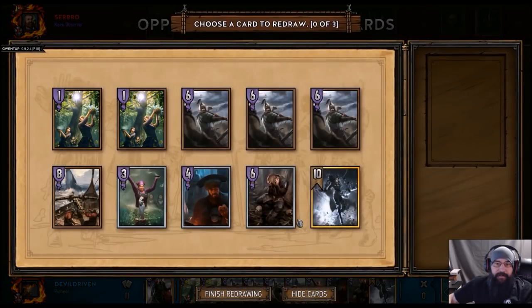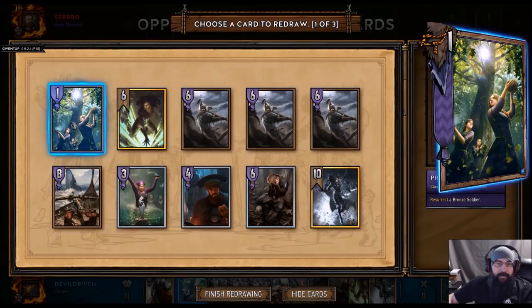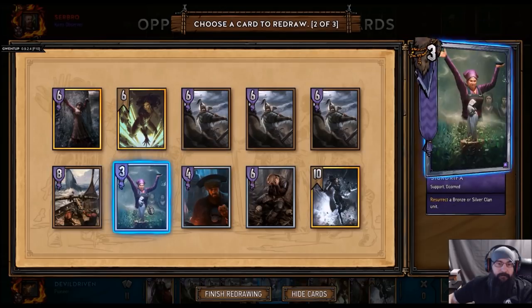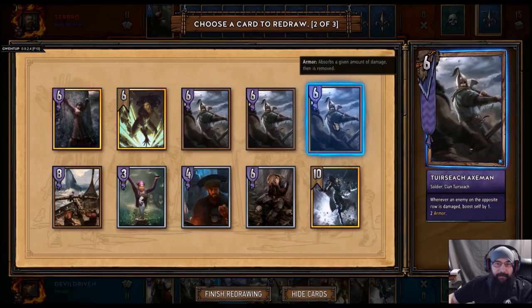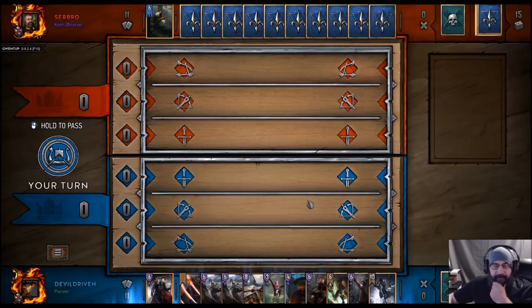Anna. Love Anna, great card. Two Rezs. There's a lot of gas in this hand. Wow. Pizza's done. I think I'm going to drop one Axeman. Alright, this is fine.